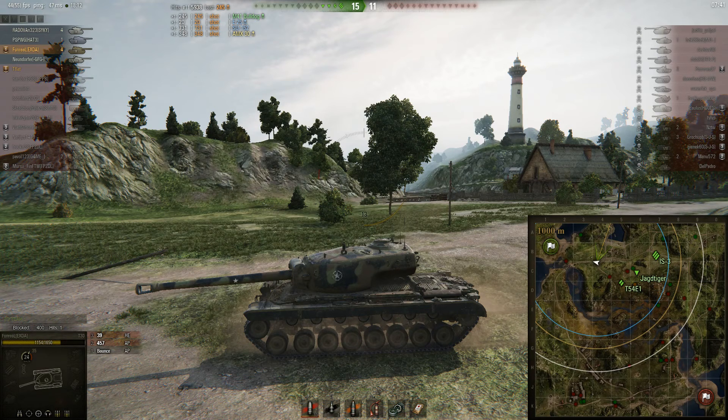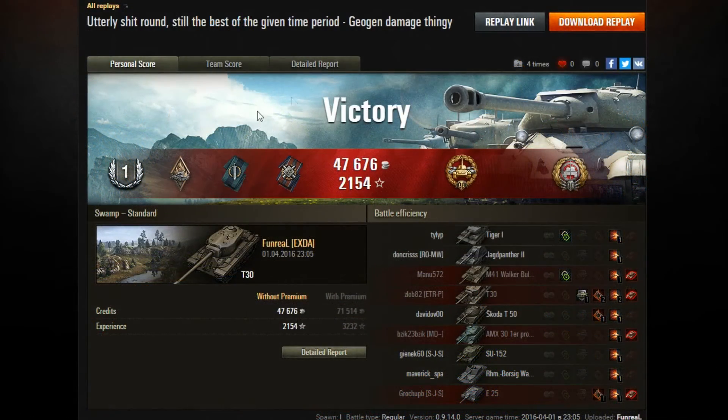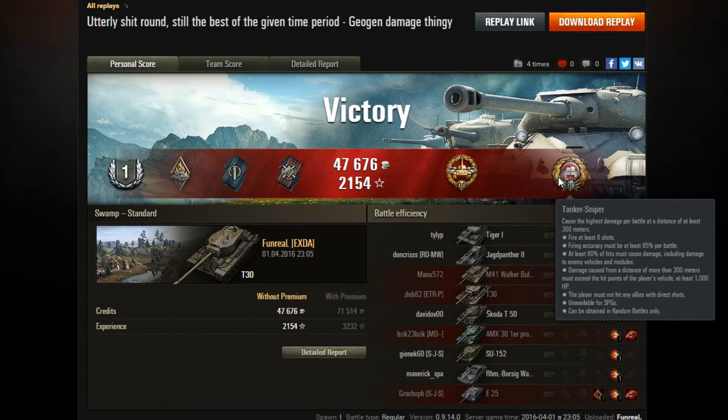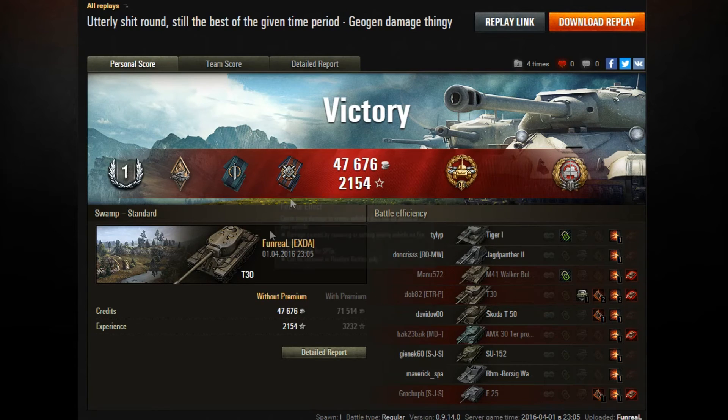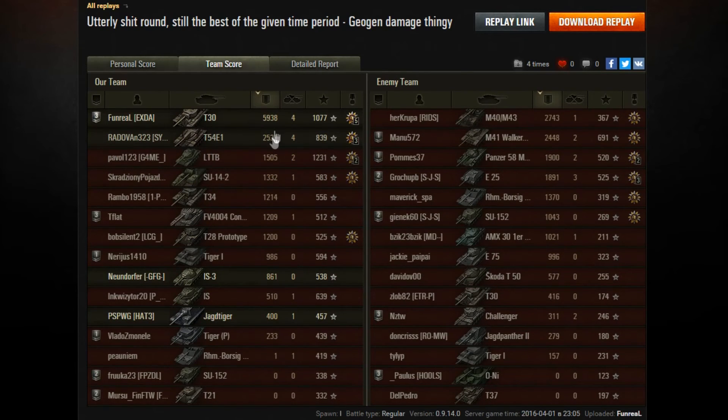Let's take a look at his post-game stats. Here we go with Funrail's post-game stats in that T30 game. It was a very quick round. First class, Arsonist, Fighter, Fire for Effect — 47,000 credits, 2,154 experience, High Caliber, and Tanker Sniper on a standard account. Very nice experience indeed. He would have gained 71,000 credits and 3,232 experience on a premium account.